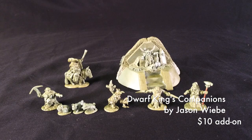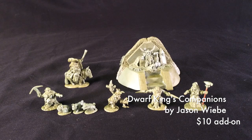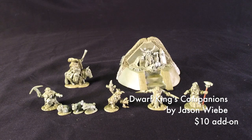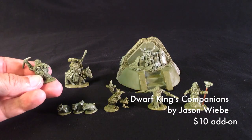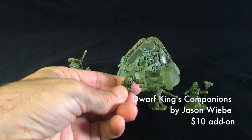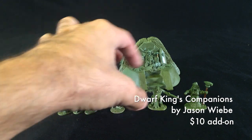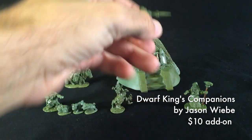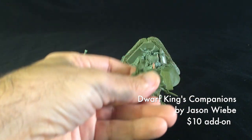Now let's take a look at the Dwarf King's Companions option, sculpted by Jason Weavey. In the Dwarf King's Companions, you'll get the Dwarven Rune Master with his Rune Hounds. You'll also get the Berserk Jester Lord, the Royal Weapons Master, and the Forge Priestess.